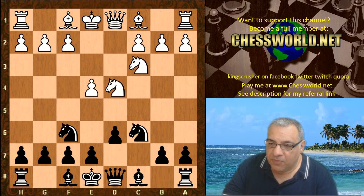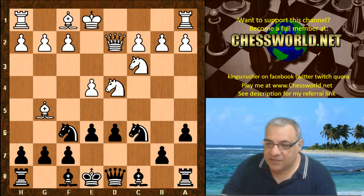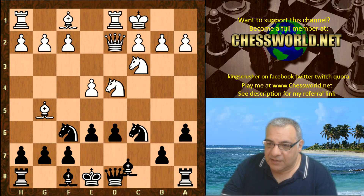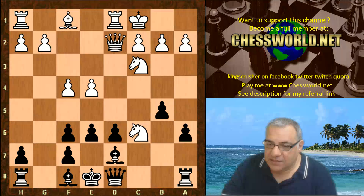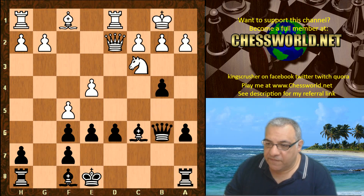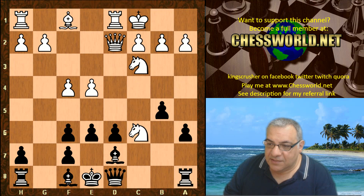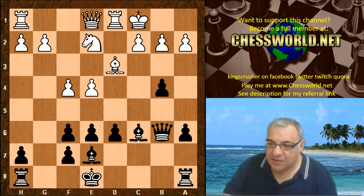A theoretically trodden path is being followed by both engines. Remember, they haven't got opening books, so this is from their self-learning. White castles queenside, bishop d7 — a very trodden path. Then b5, bishop takes, g takes, knight takes c6. Now here there is an alternative which seems popular — king b1 in the chessbase live book.